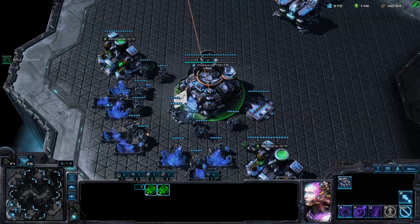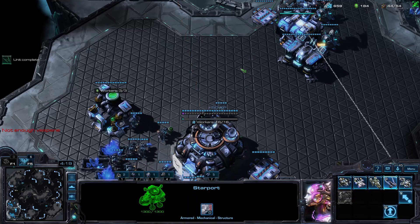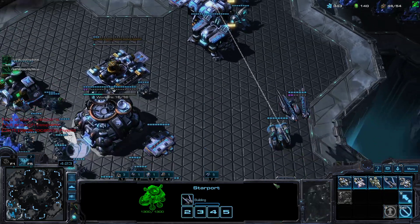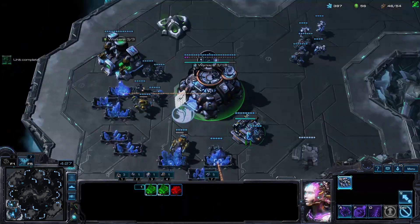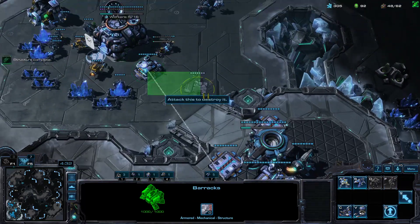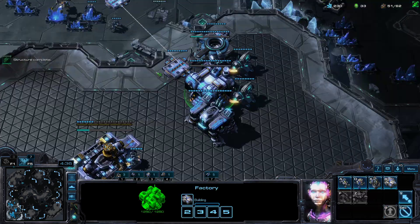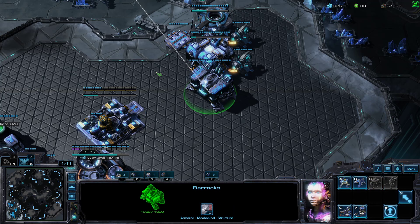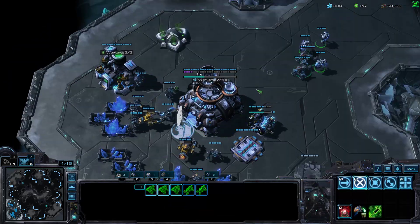Remember to continuously produce units. At around 420 minerals you can throw down a third CC. Make another Raven to go up to two. Your Cyclone and Raven can sit in the main base to protect you. Remember to constantly make Supply Depots. With your next 125 gas, you can start up a Siege Tank. From here, your next 50 gas will go into a Reactor. From here you can play the build however you'd like.